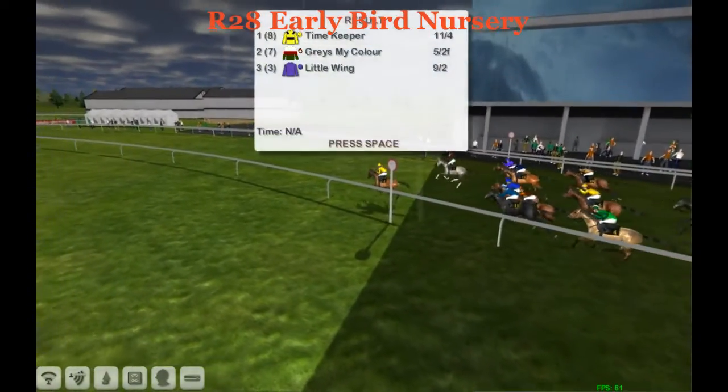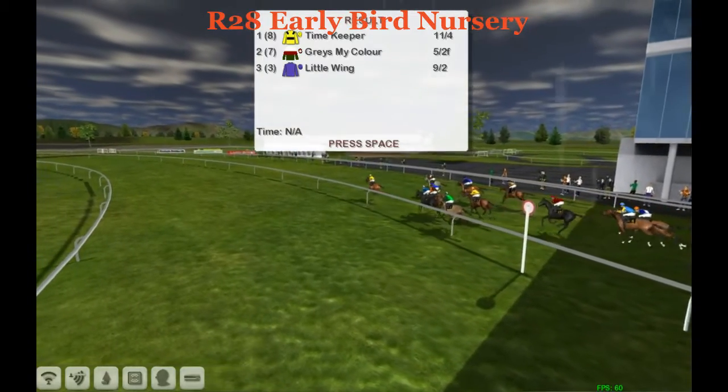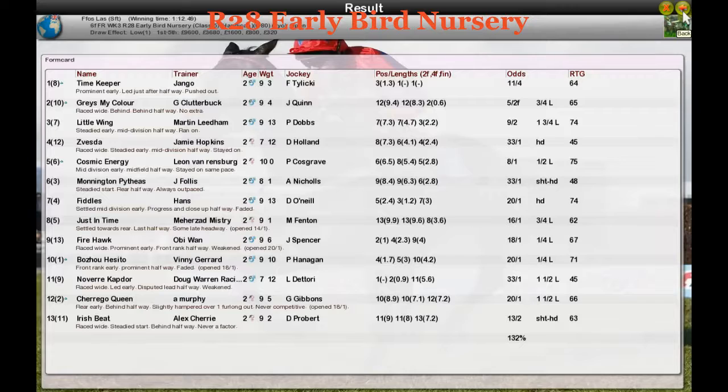Timekeeper puts his head down on the line to win. Graze My Color is second, Little Wing back in third. The Early Bird Nursery belongs to Timekeeper. Graze My Color came from the back — unfortunate not to win that race. That is the racing for Starters Orders this week. I'm Tim, saying goodbye — see you next time, cheers.